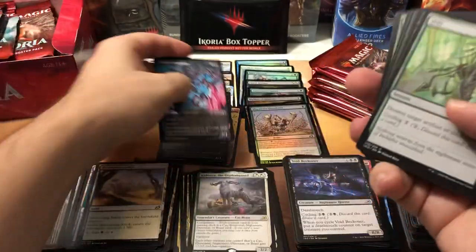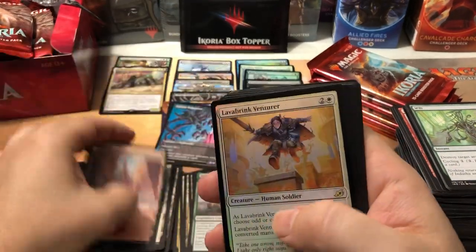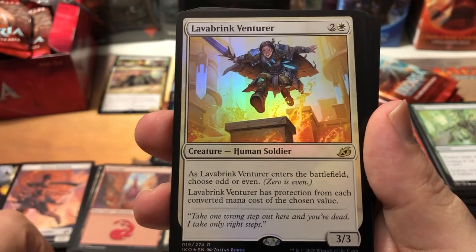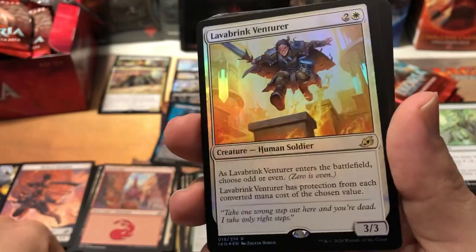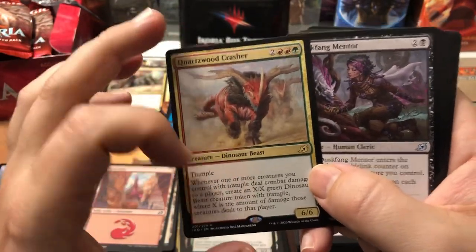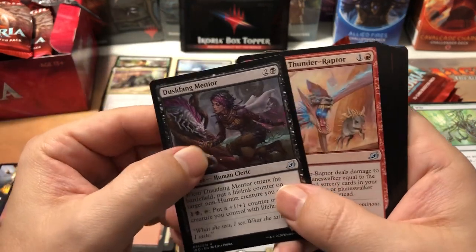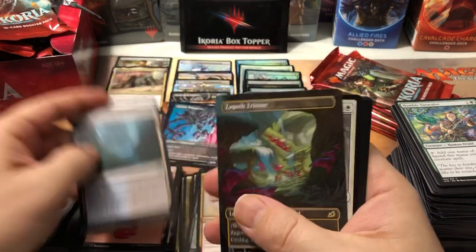A fetch land in a standard set — I'm done. Last stack! About ten packs to go. Plus Three, Sands of Kahraa — one of the other companions that everybody's using. Another Void Beckoner, Leyline Tyrant, and Dire Tactics for the uncommons. Cavern Whisperer alternate art in the back — there we go. A second foil rare — it's a good one, Lavabrink Venturer. When it enters the battlefield choose odd or even, and it has protection from each converted mana cost of the chosen value. That is amazing — get two out, one's odd and one's even, and you can block anything.